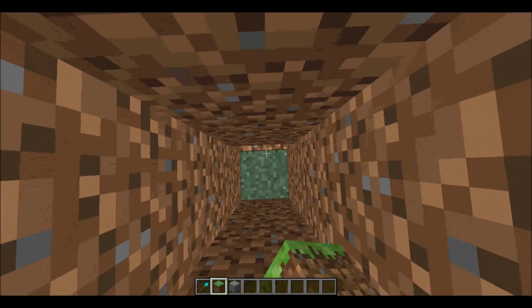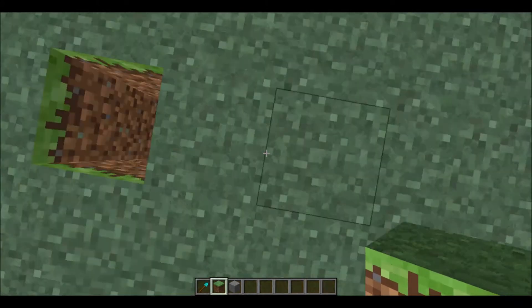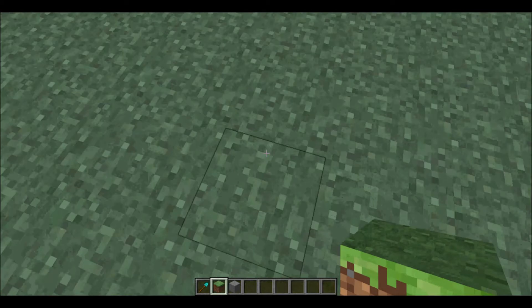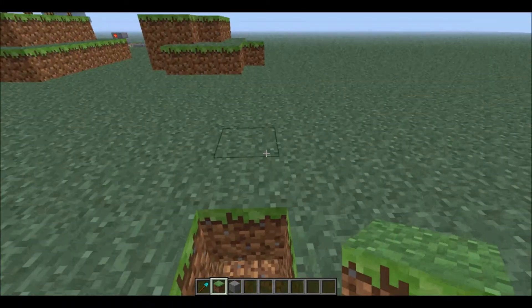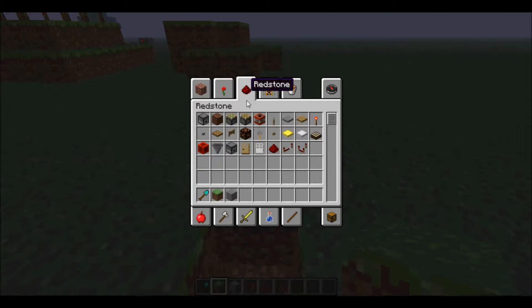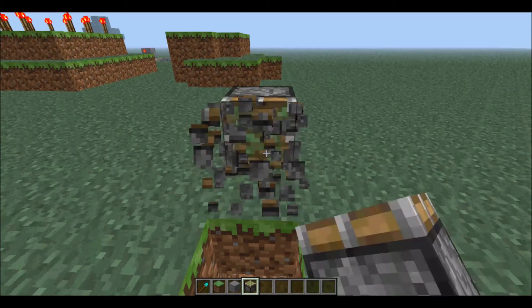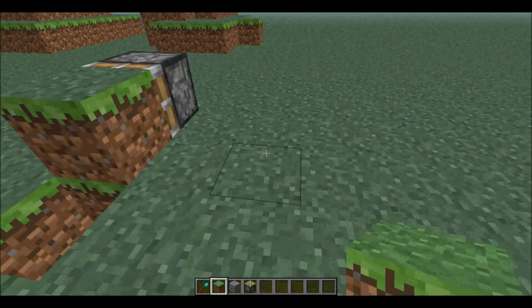Basically what you're gonna do here is put your sticky piston here. We only need one, and then you're gonna get a grass block — I recommend it.